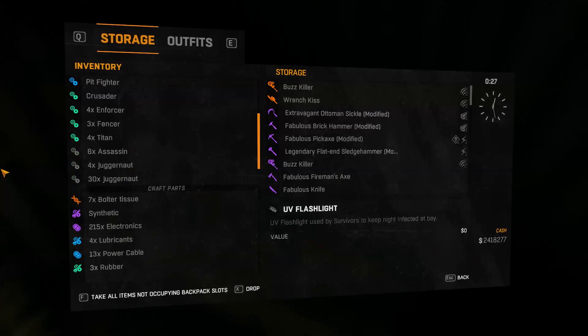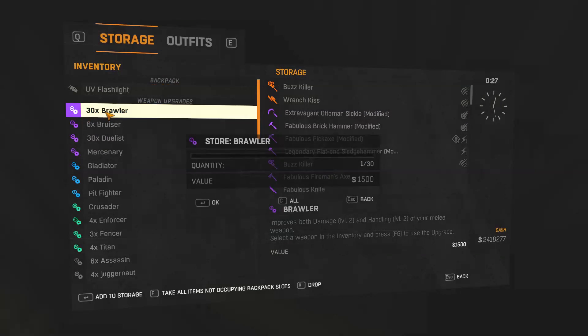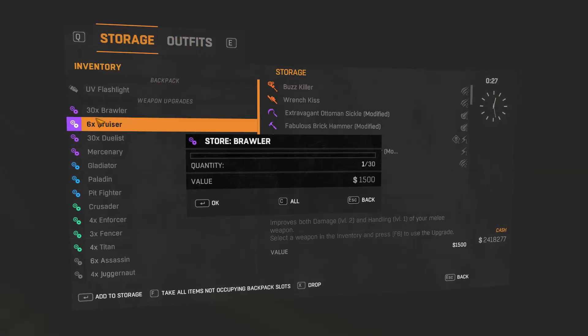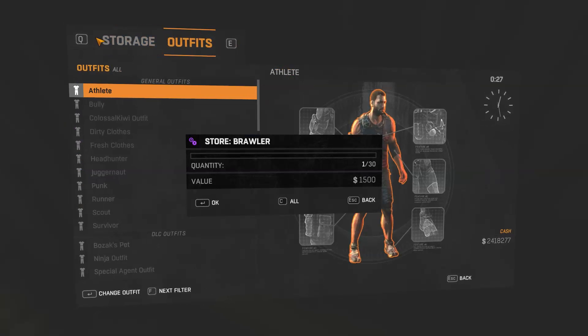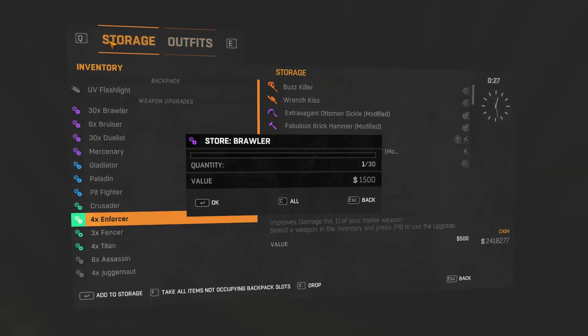Say you only have four titans. What you want to do is kick up your blowers because that's more than four. Then go to outfits and storage — see it goes down to boozers now. Keep going outfits, storage, outfits, storage until it gets to the titans.